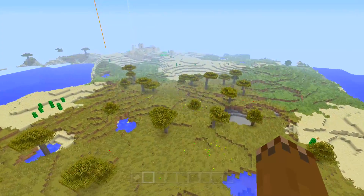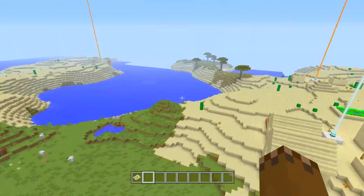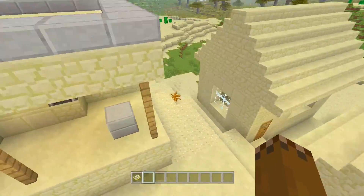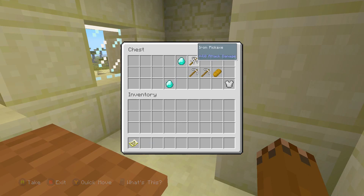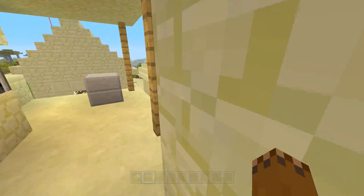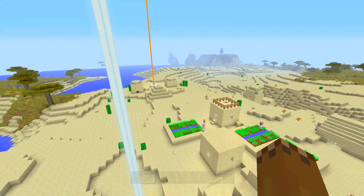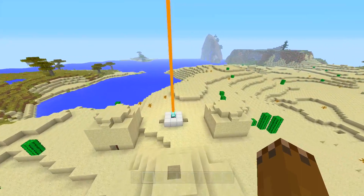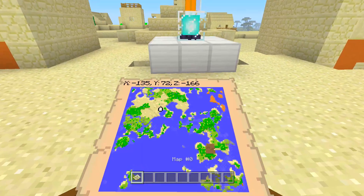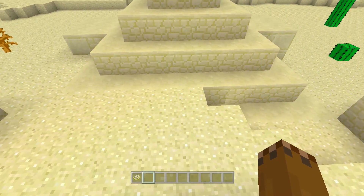We'll go ahead and fly over to this village. I believe this village is the only village — I can't guarantee that though. This village has a blacksmith in it as well, so you can get some blacksmith loot. We got some diamonds — look at that. So you can get yourself two diamonds if you happen to get the same thing. You can get some crops — everything you need from here.